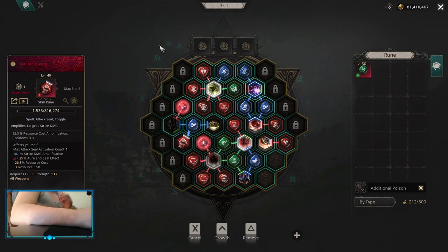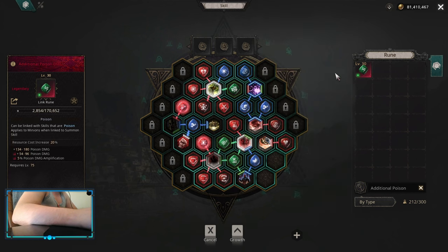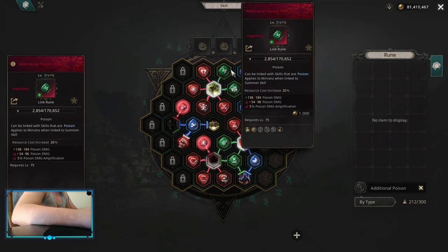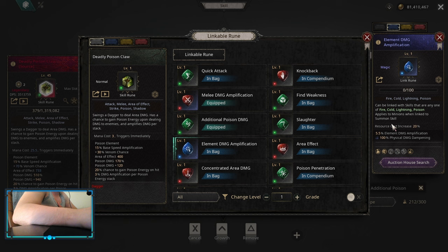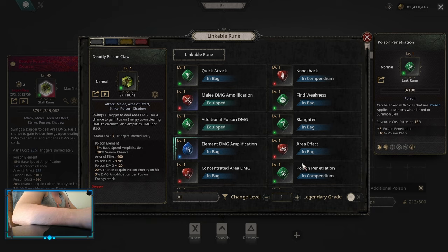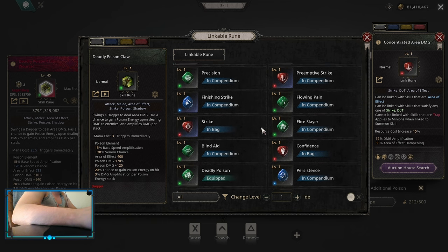There are some different choices you can make. I added mana storm, but if you're having problems with mana you can switch it to additional poison damage. It's going to depend on how much poison flat you have — if you don't have that much additional poison damage, it's probably going to be better. You can also use elemental damage amplification, but remember that elemental damage amplification has the lowest value of elemental damage amplification — that's a big thing. You can use concentrated area damage, which has the biggest damage amplification in the game, but you're going to lose a lot of area effect, so you might lose some time when doing maps, as area means more than damage at some point.